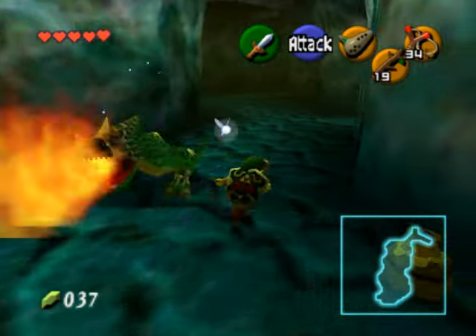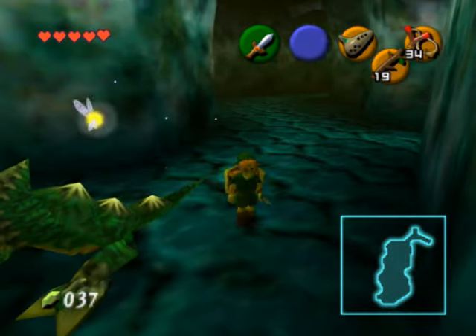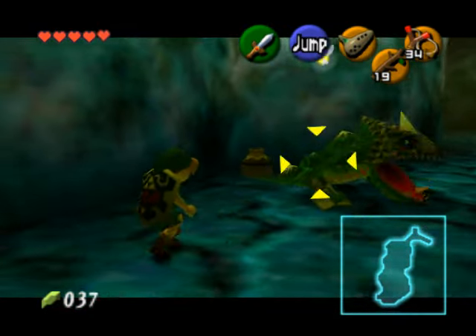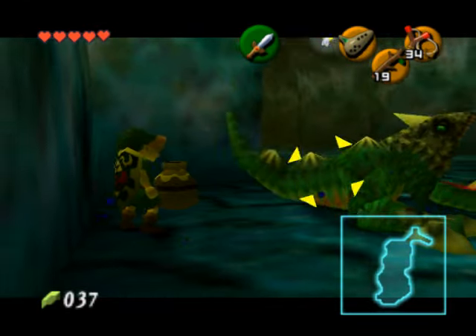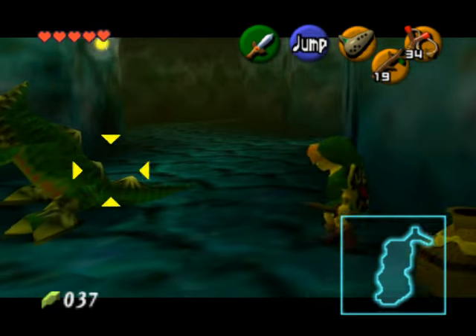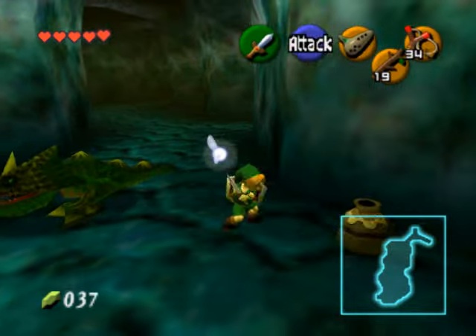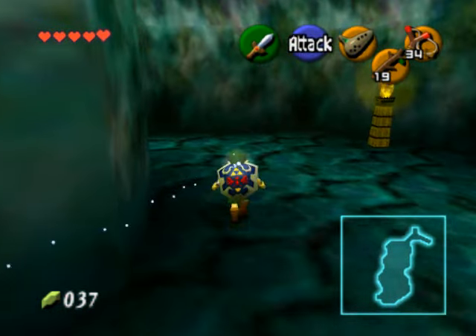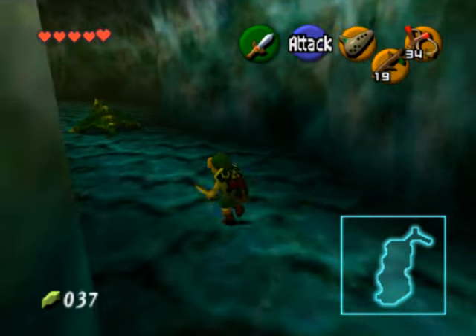Then you want to go smack his tail — it's the only place that he's vulnerable. Quickly get out of the way because they swing around and their tail hits you and it hurts a lot. They're easiest when you target them and just keep going back and forth. You can do a jump attack, which does twice as much damage. They blow up when killed with a nice big explosion.